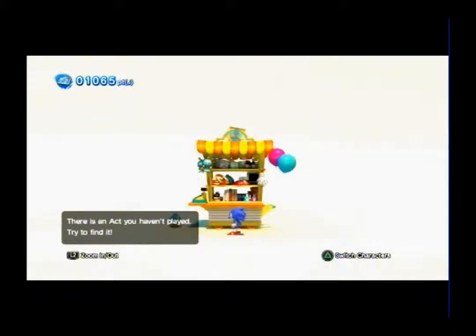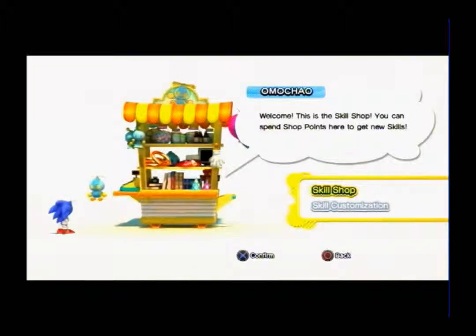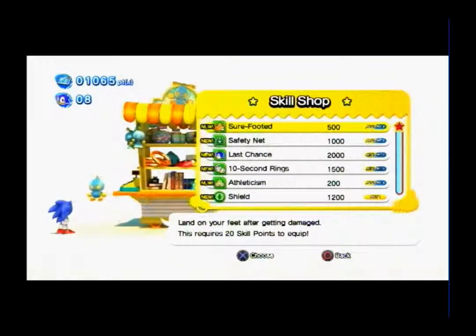This store here you can buy things from. I should talk to Omochao. When you clear a stage, I'll give you points based on the rank you earned, and you can use your points to buy skills here in the skill shop. Skills will give you new abilities. You can see the skills have different point amounts — skill points are something different from the points you gain for buying things in the shop.